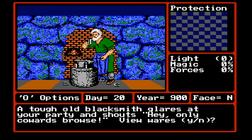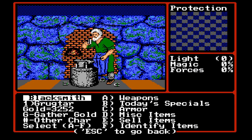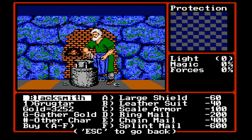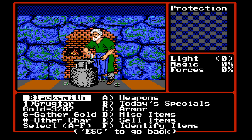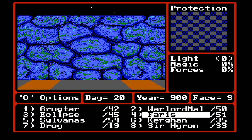Looks like there's a store here — Big Al's accessories. A tough old blacksmith glares at your party and shouts, 'Hey! Only cowards browse.' Got a Wakizashi there. Let's see what specials they've got. I don't think that's going to really replace anything that we have. There's a yellow ticket — I might want that because the green ticket allowed us to fight in the arena. I might come back and make sure we're not missing anything.